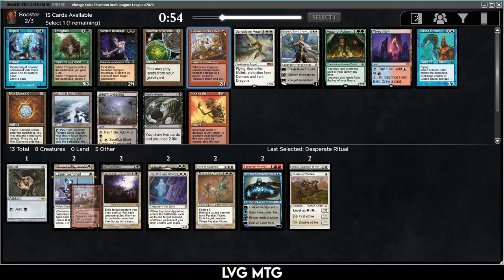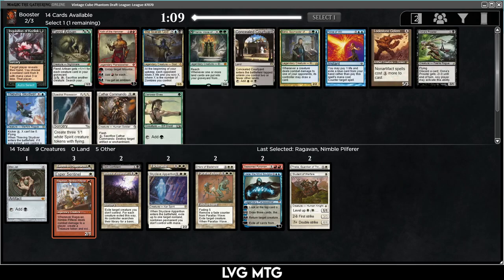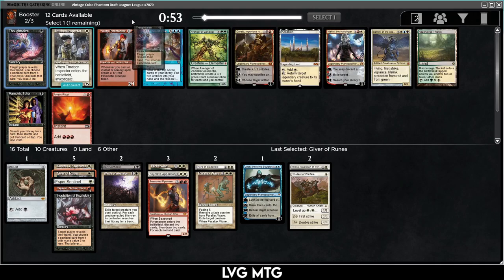Ragavan is very powerful and we have some removal to force it through. Ragavan is a card that's very good if your opponent is still in the signet age of cube. It becomes less good if people are playing a similar deck to what I'm drafting, because they'll have more removal and early board presence, but there are plenty of signet gamers out there. I'll take Inquisition of Kozilek here. Giver of Runes is also quite good — let's take the Giver.